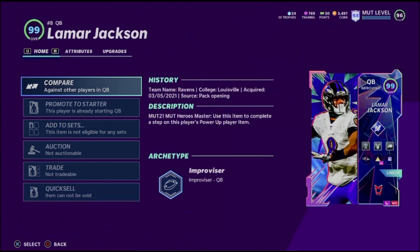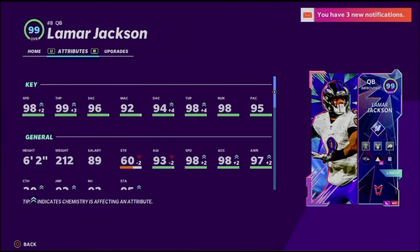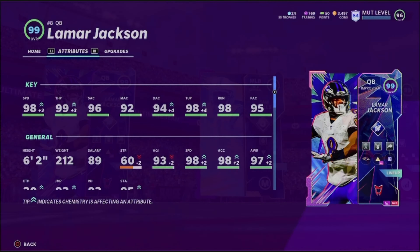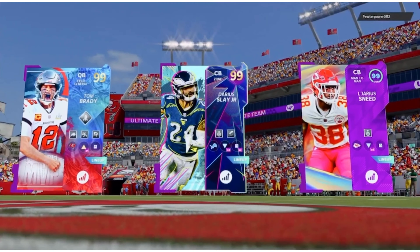What's good YouTube, Optimum Fiji back with another Madden 21 video. Today we are going over 99 Lamar Jackson. I don't even have him powered up yet, I'm still banned from the auction house. His stats: 98 speed, 99 throw power, 96 short, 92 medium, 94 deep, 98 throw under pressure, 98 run, and 95 play action. He could be better at some of his accuracies, but let's get some gameplay.